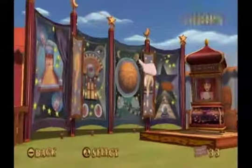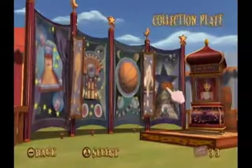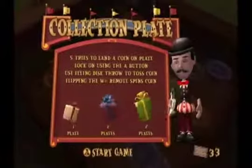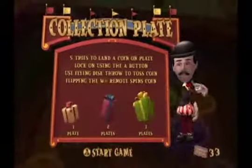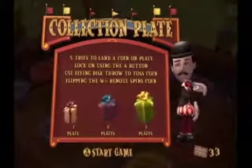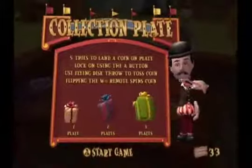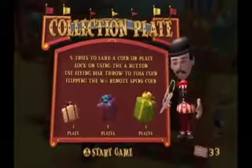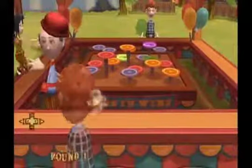Let's try something I can actually get some tickets in — Collection Plate. Five tries to land a coin on the plate. Lock on using the A button, use a flying disc throw to toss the coin, flipping the Wii Remote to spin the coin. If you get one plate you get the small prize, two plates the medium, and three or four the big one.